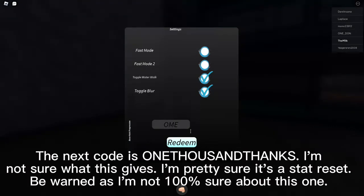The next code is AnithaXanthens. I'm not sure what this gives — I'm pretty sure it's a Stat Reset, but be warned as I'm not 100% sure about this one.